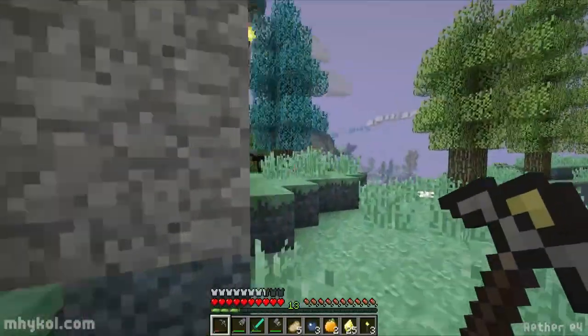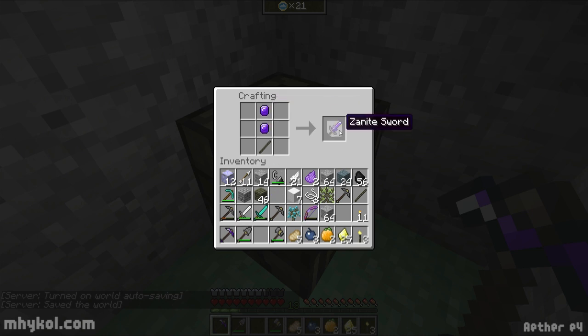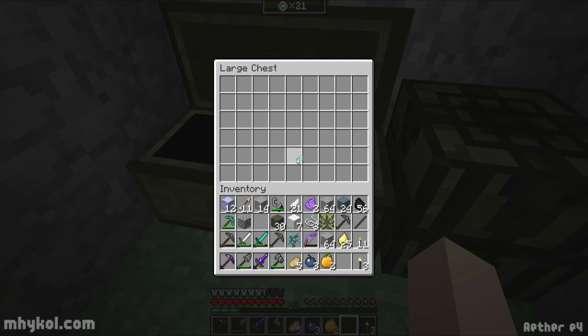Let's go back over here and let's see. I do have this — let's make a Xanite sword. There you go. And then let's make a chest — actually let's make two chests, or a double chest. A skyroot chest. And we're gonna put this here.